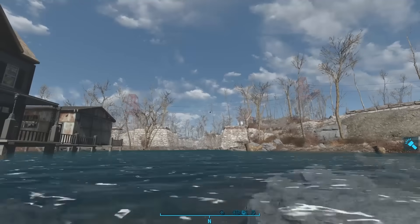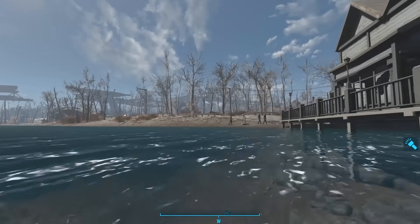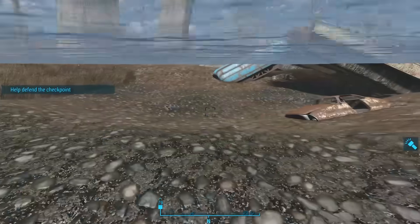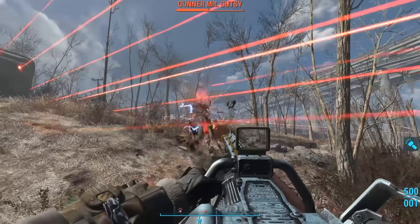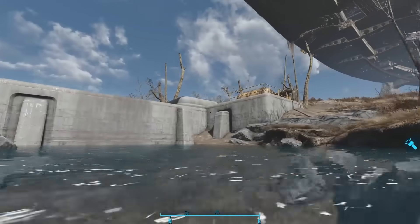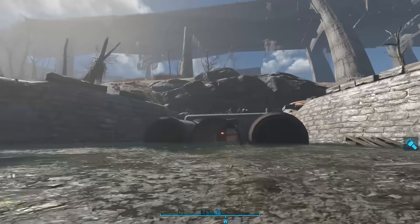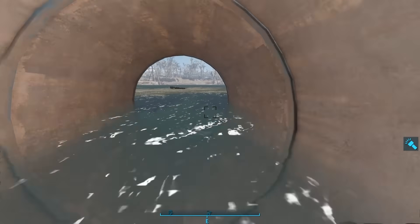Continuing to the end brings us to the Taffington Boathouse. The river ends at a sewer up here, which I explored in my video on the Sutton family. Back to the first split in the Charles River, we follow it west. Along the way I got a notification to defend a nearby checkpoint — Gunners had attacked the Brotherhood of Steel. Continuing west, we come to a dam. This leads to the lake right next to Covenant and Mystic Pines. At the bottom of the lake, we find a couple of skeletons and some pipes with a door leading to the compound — I covered the interior in my video about Covenant.